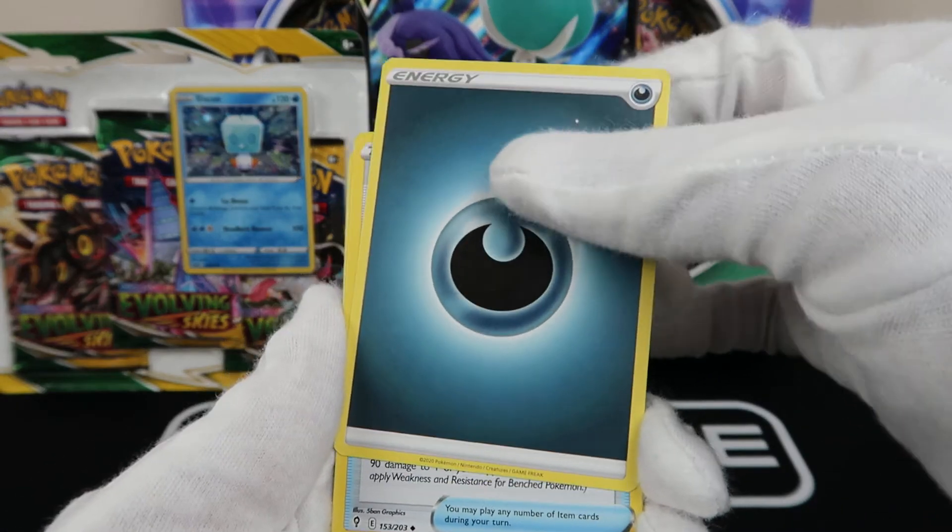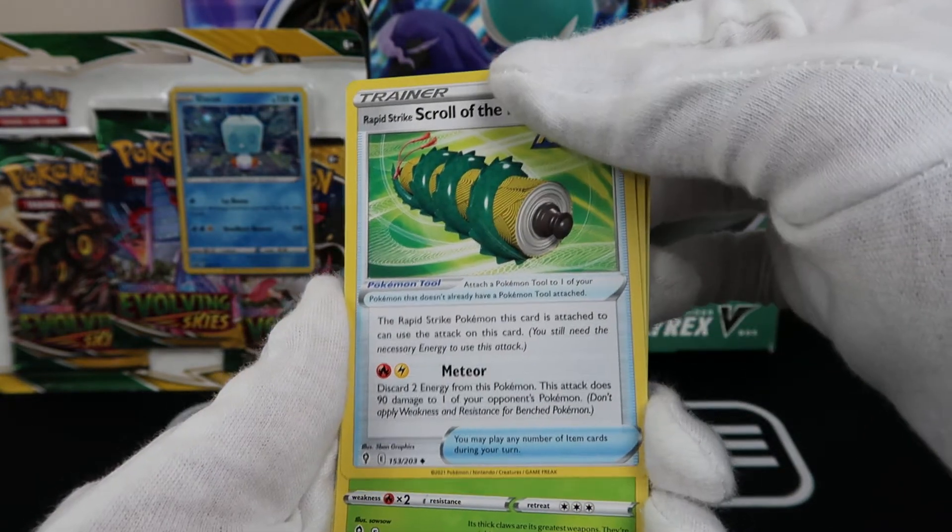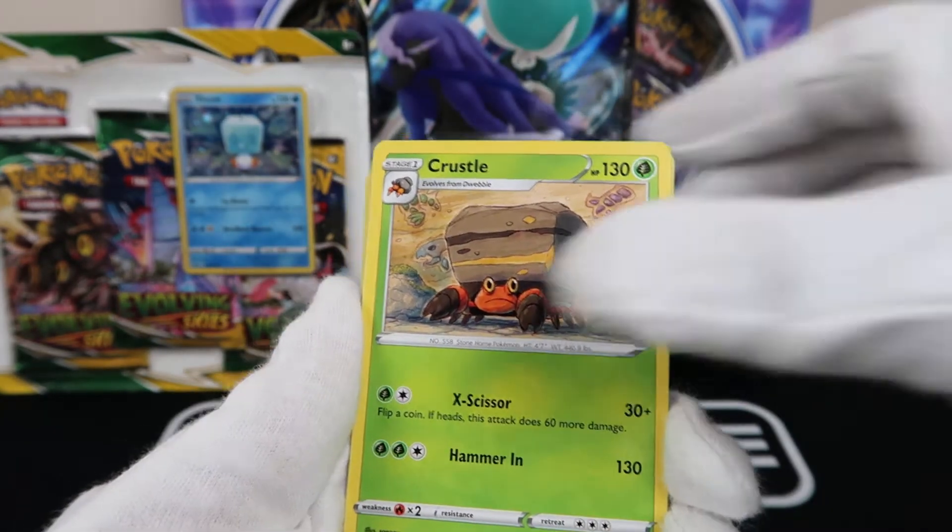Alright, so we have a dark energy. I was going to say we had a dark energy with the dark pack, but nope. Got a lot of these Scroll of the Flying Dragons.